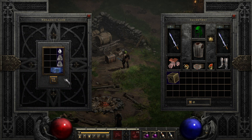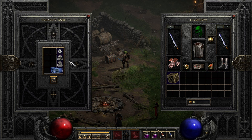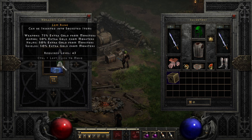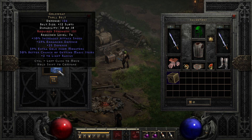For normal unique armor — including gloves, boots, body armor, shields, and helmets — place the item into the cube with a Shael rune, Tal rune, and a perfect diamond, and transmute it to upgrade it to an exceptional version of the item. Then to upgrade exceptional armors, place the item with a Lem rune, Ko rune, and a perfect diamond, and it will transmute into an elite version.